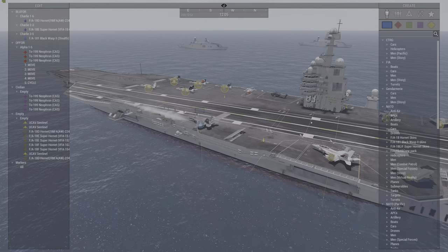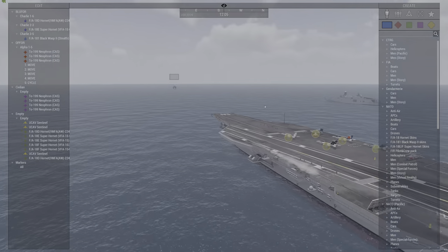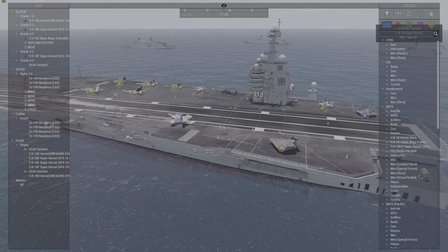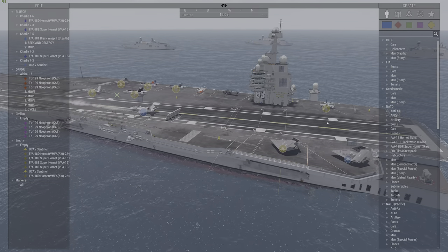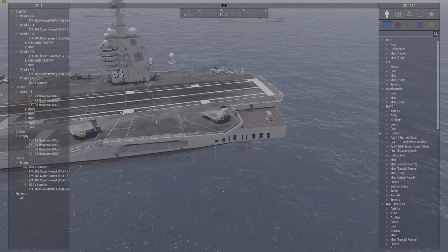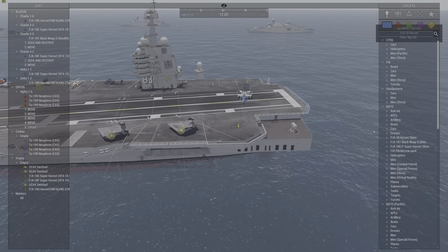This is the AI rapid launch across four catapult lanes. This is using Zeus to view it, so if you see yellow arrows on the deck, those are markers for the Zeus player if he wants to modify the deck — he can move planes around and place them on those markers. The normal player on the deck would never see any of this stuff; we're looking at it in an external third-person god-mode view.